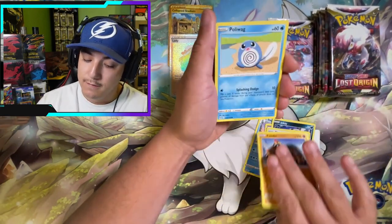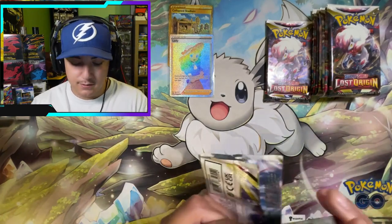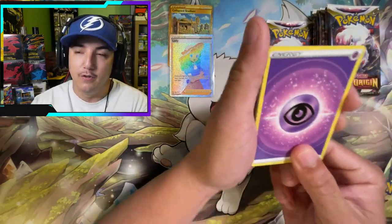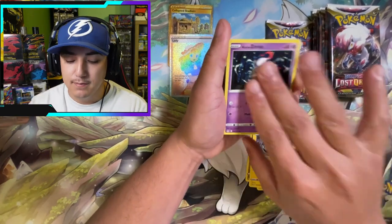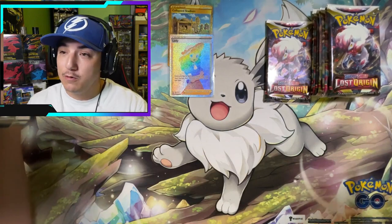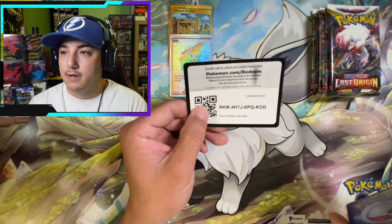We got Electivire, Swanna, Gloom, Jynx, Inkay, Scovillain, Phalanx, Wurmple, and a Raichu non-hollow rare. Slowly winding down on these booster packs. For me, this set — trying to get the trainer gallery — it feels harder. They make the trainer gallery pulls seem more rare, which is kind of good, I'm not mad about it. Maybe the profit margin for the trainer gallery in this set might be more valuable in the long run, because we've opened close to two booster boxes and pulled barely any trainer galleries.